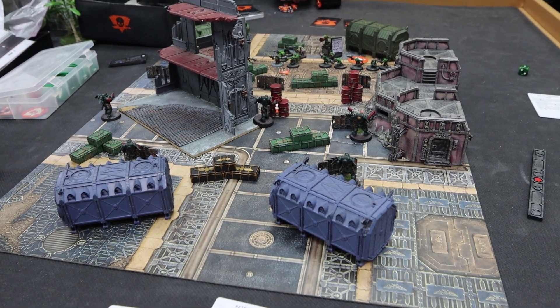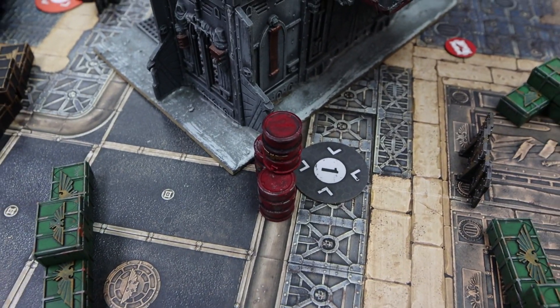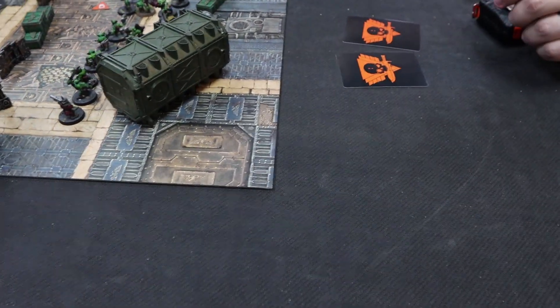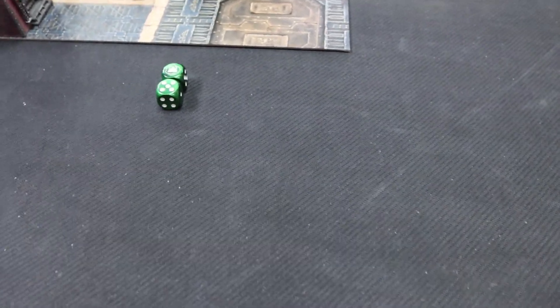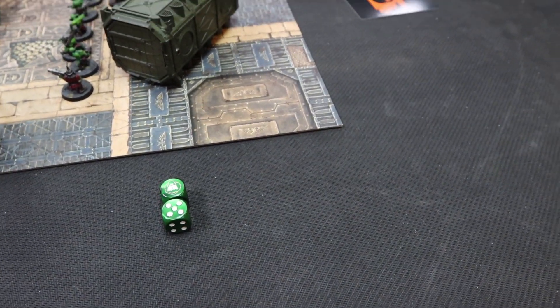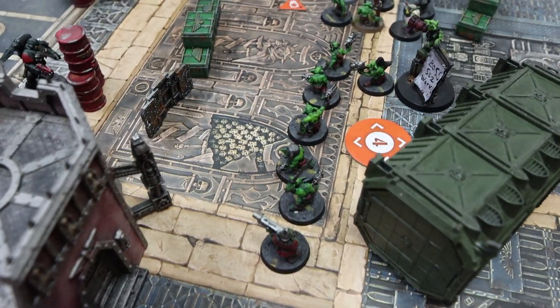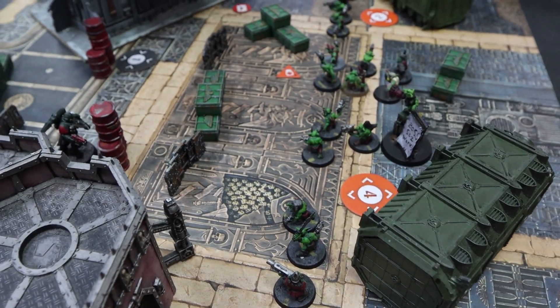My opponent gave me initiative in turn one because all his guns are only within red range, so he couldn't do much going first. My first activation was my Reaver, who claimed the ground on that objective, then moved over and fired his special issue bolt pistol at a Gretchen in the middle — four shots looking for threes. Getting a crit and a regular hit. My opponent rolls two defense dice looking for sixes because it's AP one — getting zero crits. The Gretchen is dead, taking seven damage against his five wounds.